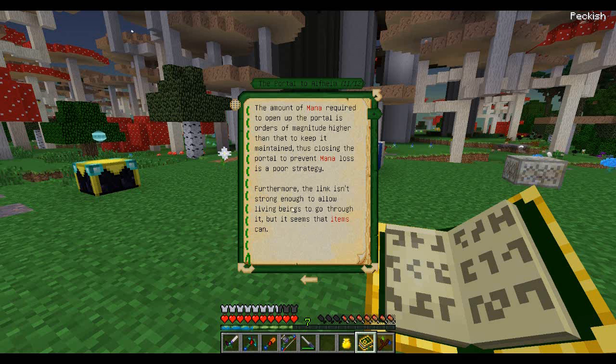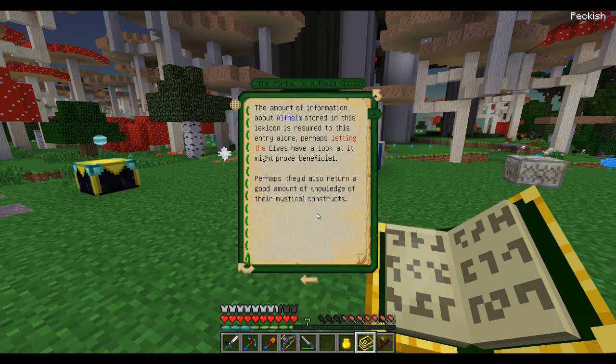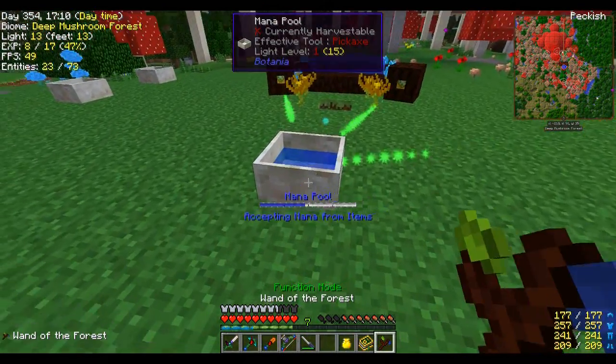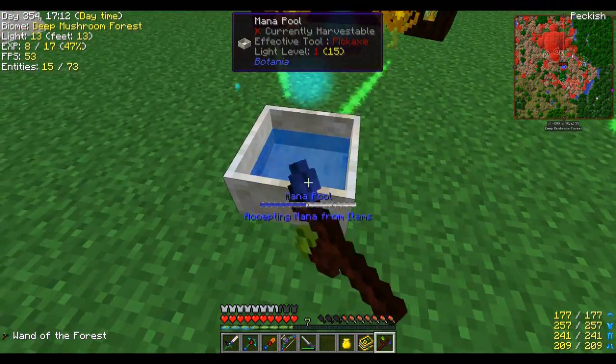Yeah, see it's not strong enough to allow living beings to go through it. The amount of information about Elfheim stored in this lexicon is limited to this entry alone — perhaps letting the elves have a look at it might prove beneficial, and perhaps it'll return a good amount of knowledge of their mystical constructs. Basically we're going to need mana, and I barely have half a mana pool here, so I want to automate this.